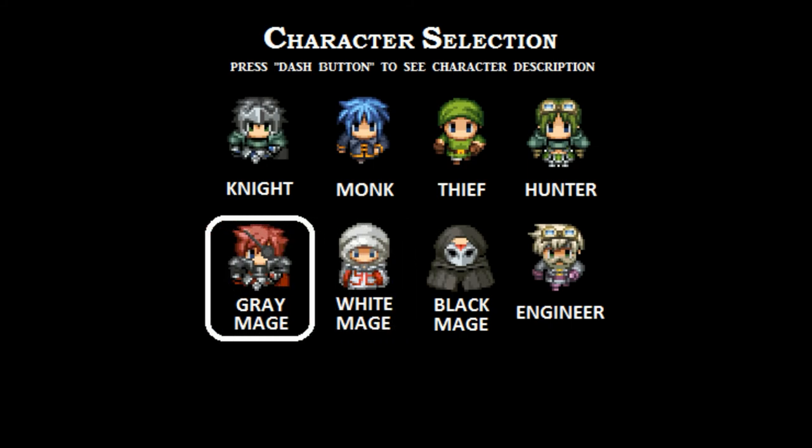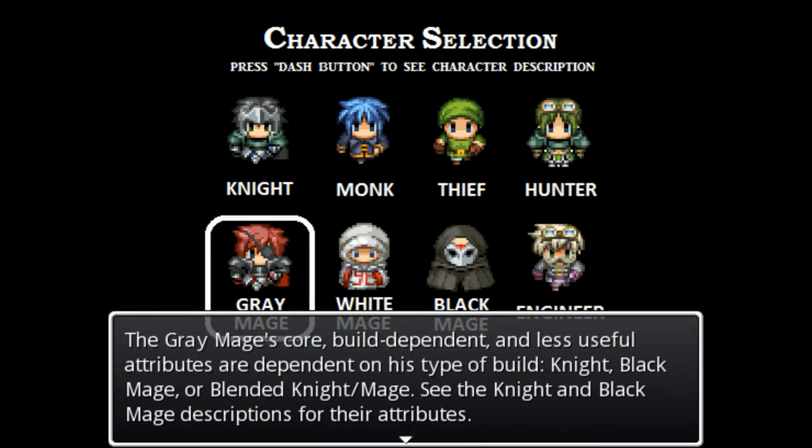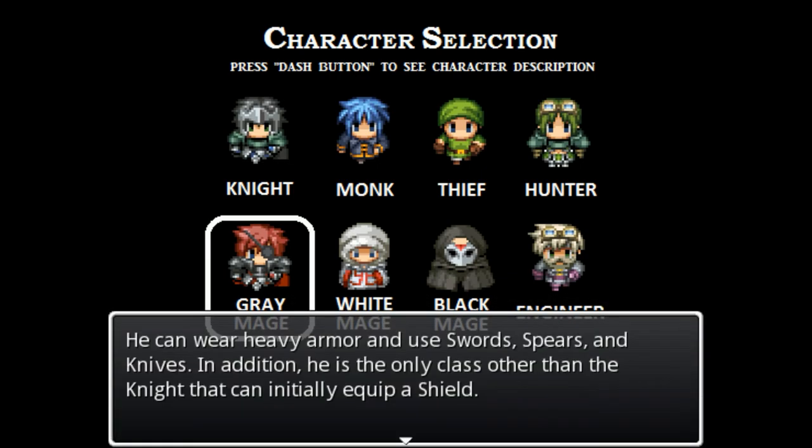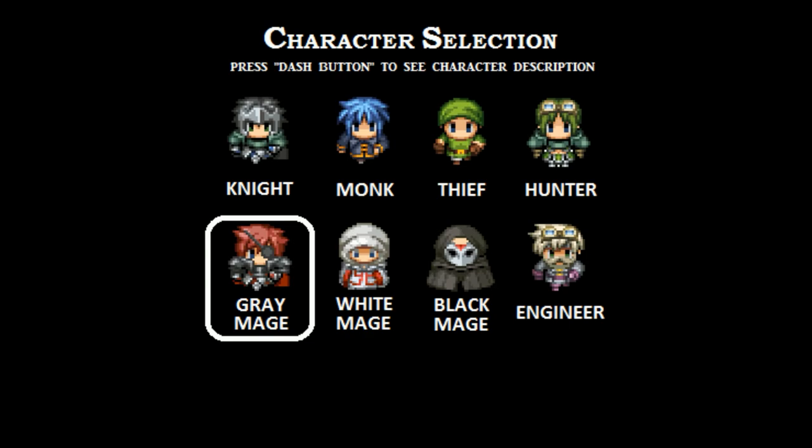Gray mage - I'm guessing you're kind of like a red mage. The gray mage is a jack of all trades. He's the only character capable of using both the white and black arts, and is also an above average warrior in the early game. He can be built as a knight, black mage, or blended knight-mage. He can wear heavy armor, use swords, spears, and knives, and is the only class other than the knight that can initially equip a shield. However, he cannot learn the highest seventh and eighth tier spells in either art.